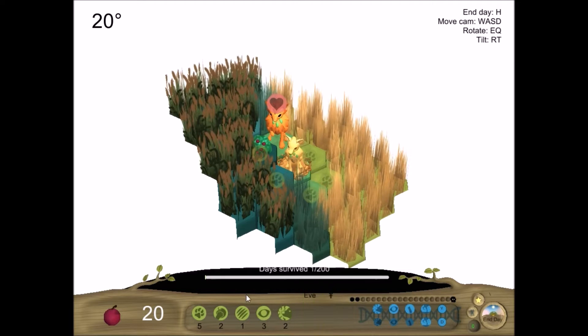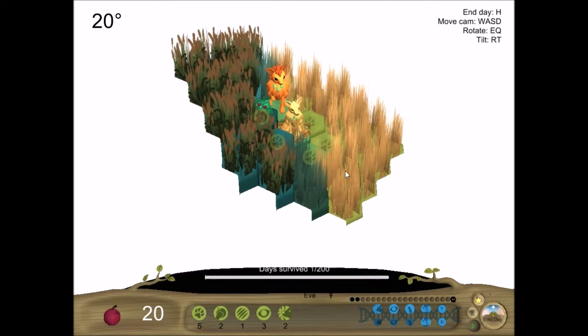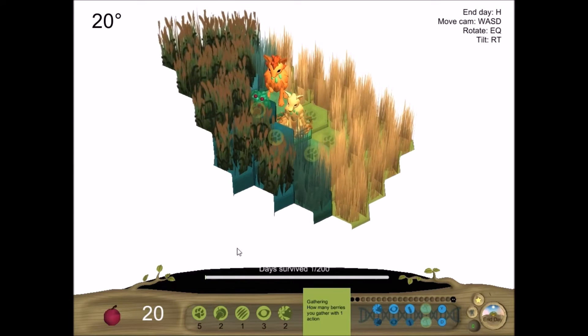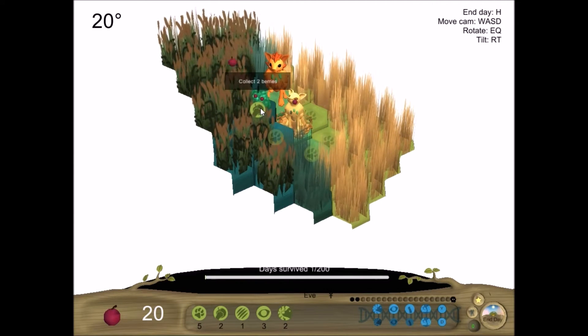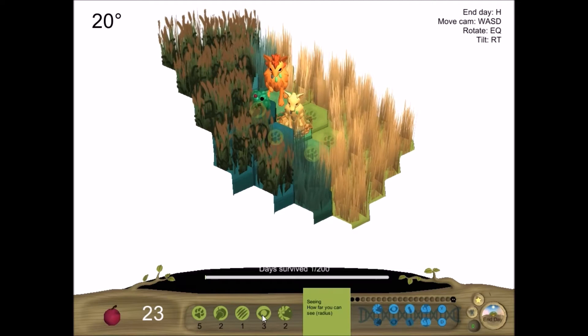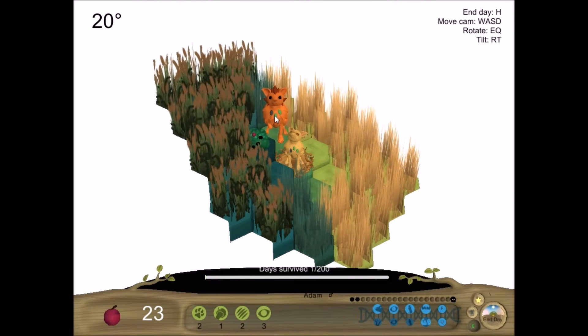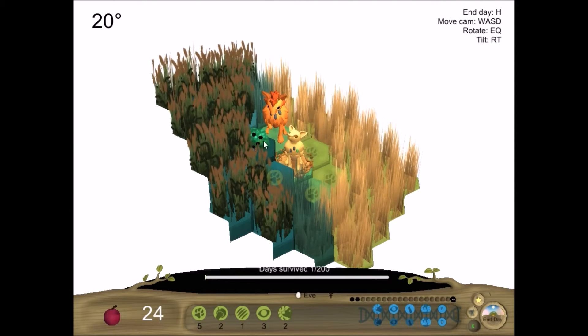Down here we have some stats. I believe it's this little fella I have here — actually, it was this one. She can move five little hexes in one go. She collects two berries at a time, versus this fella here who only collects one. Her attack is only one. She can see three hexes. And she can smell. That's actually going to be very useful in the future. But before we go too far, we need to make little babies.